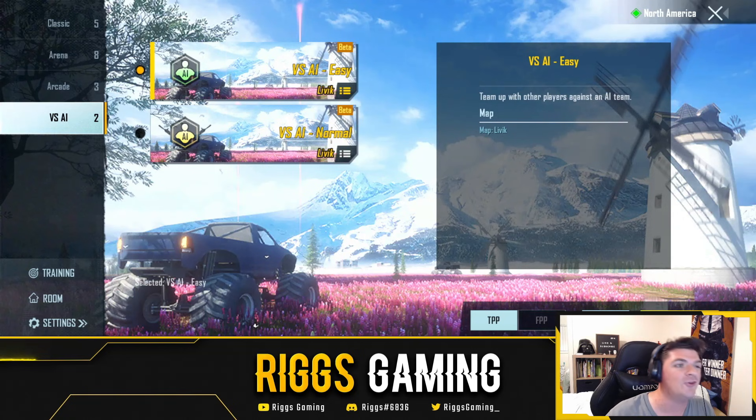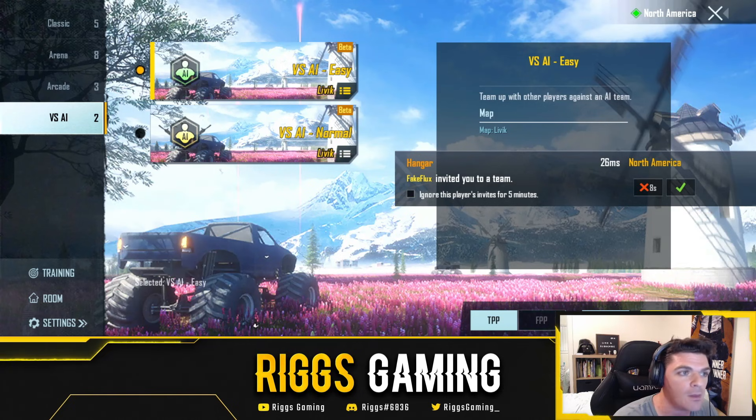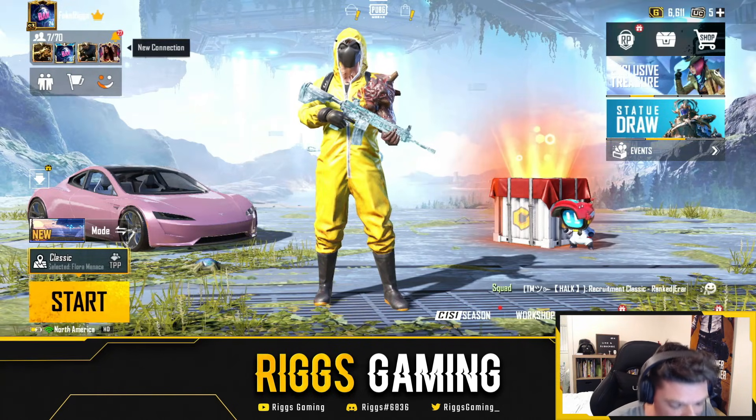There's nothing new in Arena or Arcade that I can see, but we do have Versus AI — which was also on the beta but I couldn't queue into a match to try it. It's you against AI, basically bots. There's Easy and Normal difficulty; on the beta there was also a Hard option, so I'm curious what that will look like. I'll definitely make videos showing you what it's all about.